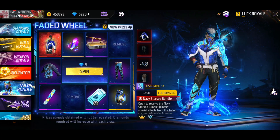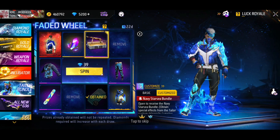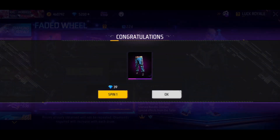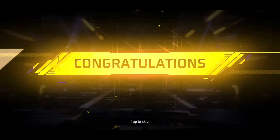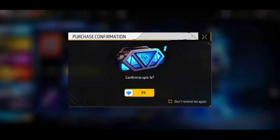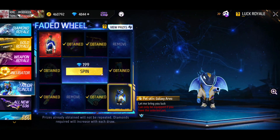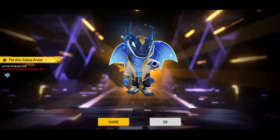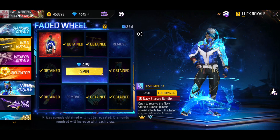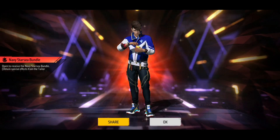The first spin is a diamond roll. The second spin is a band. The third spin is a magic hue fragment. The second spin is also a magic hue fragment. The first is a gold oval pin. The third spin green is a diamond roll. And finally, we have got a legendary band in the final.